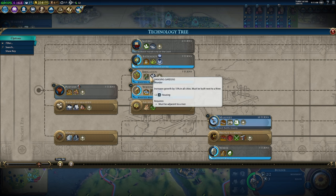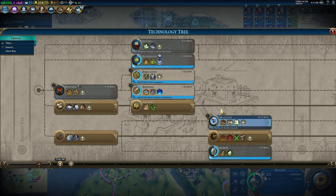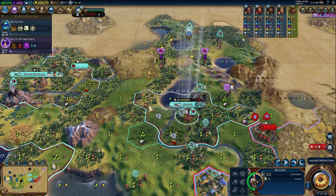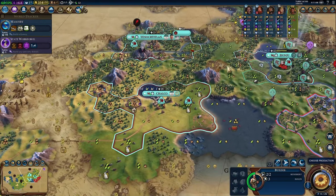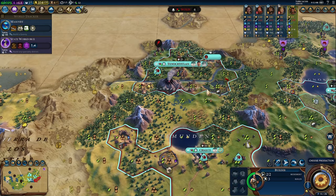Normally I go straight for Writing to repair the damaged campuses from Korea and get science going. However, the extra combat strength from each luxury we get up and running is worth it. There's plus one, plus two there, and we have coca here too which requires Irrigation — so that's plus three combat strength just from getting that technology. That more than warrants spending a few turns to grab Irrigation quickly.